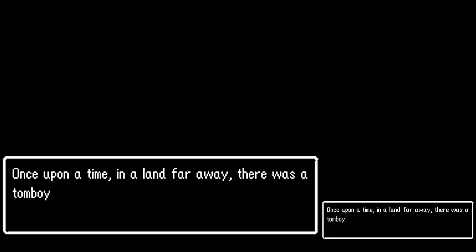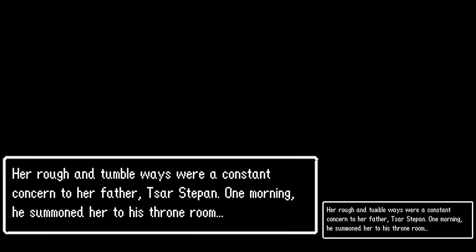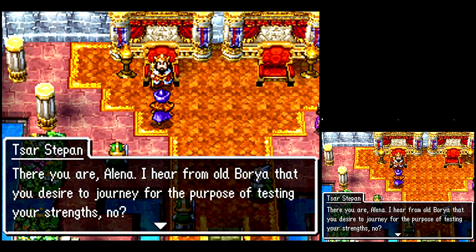Hello, this is H.C. Bailey, and welcome to Chapter 2 of Let's Play Dragon Quest IV! In this chapter, we are being put in charge of Elena. She's a tomboy princess because, as we all know, all princesses in JRPGs are tomboys and hate their father.